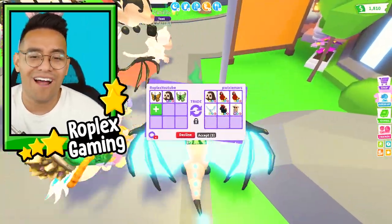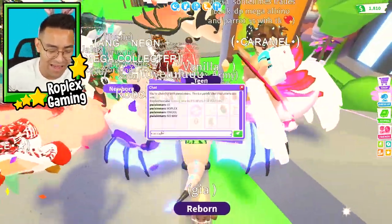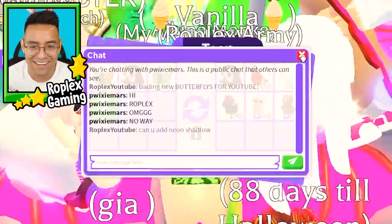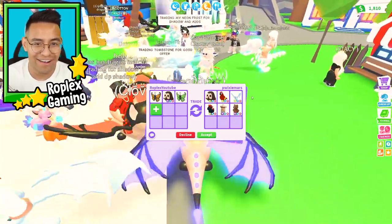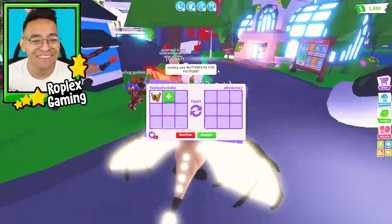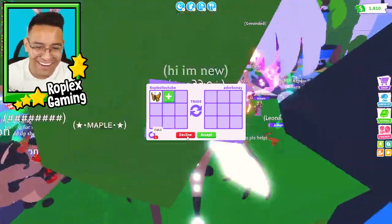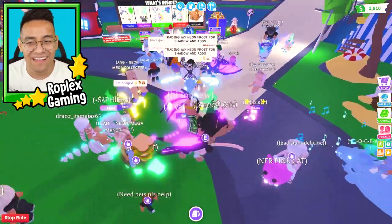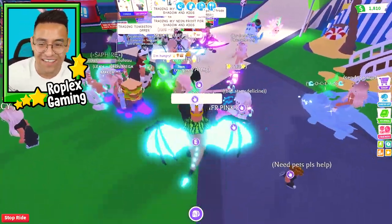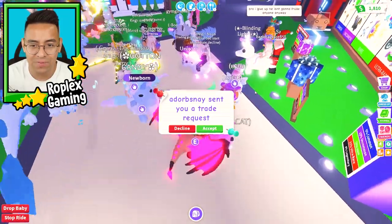Oh wait — he got rid of the neon shadow. Let's see if we can add it — can you add neon shadow? No, he's not gonna add it. I really thought I was gonna get it. Yeah, they're not gonna add it. I just got scammed for a neon owl. Someone asked if I have a neon owl to give — I don't, sorry. We're gonna go ahead and decline.